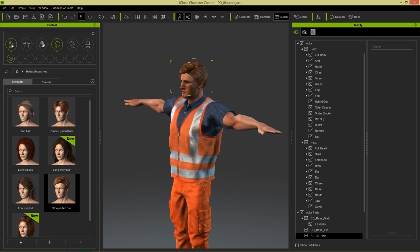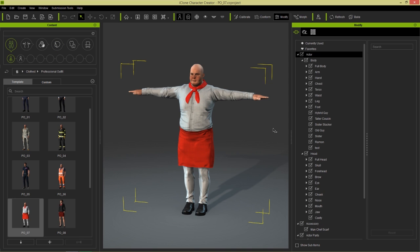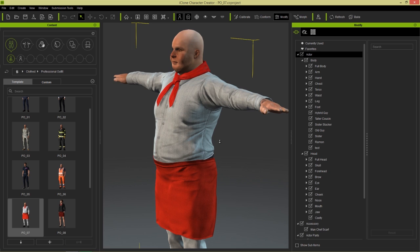Let's take a look at another project example here. I'm going to load in this chef project. And here you can see we have a chef who's maybe partaking a little too much of his own creations here. And we can change this chef to a female chef — let's go ahead and give that a shot.